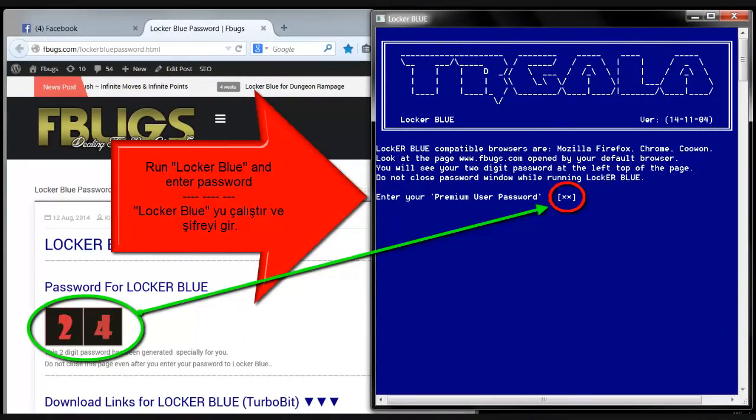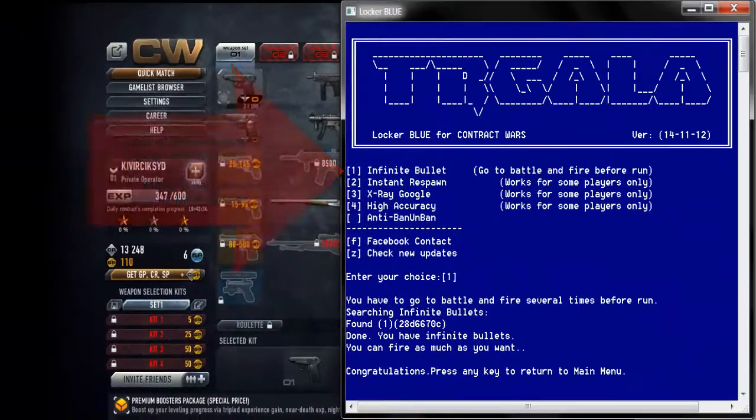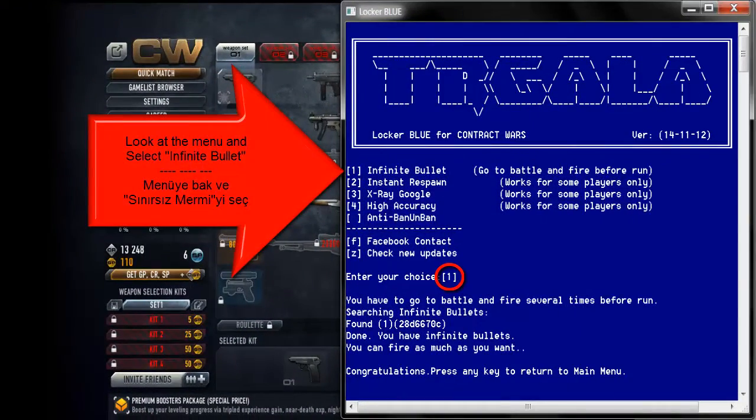Run LockerBlue and enter the password. Look at the menu and select infinite bullet.